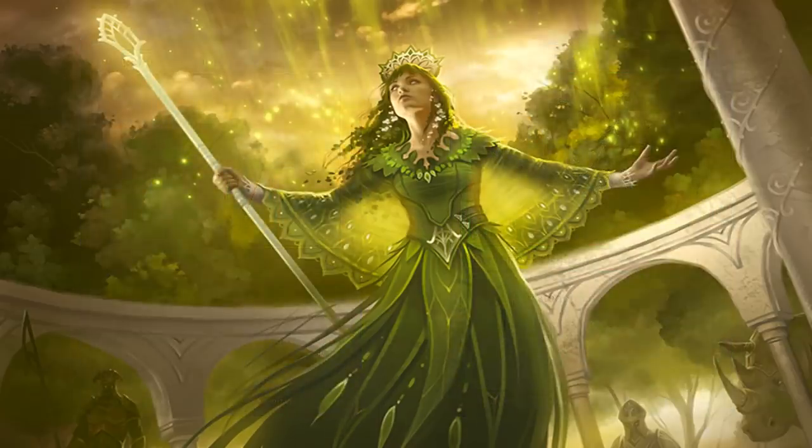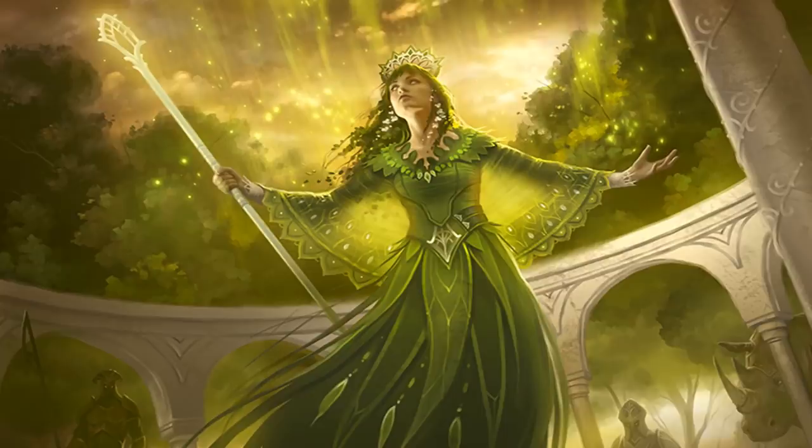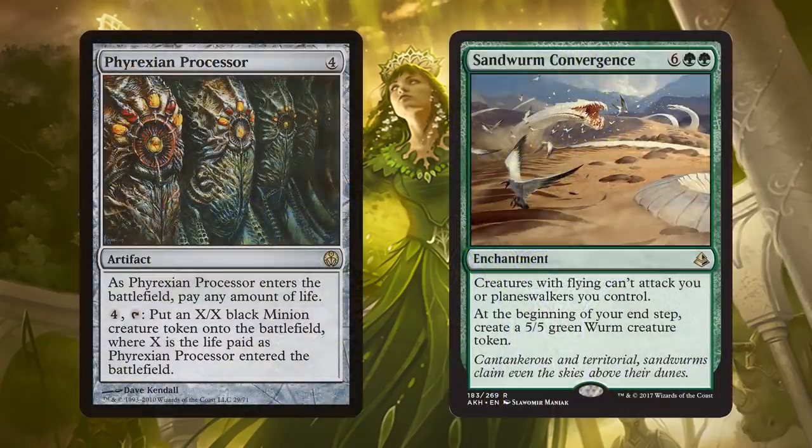With all of these cards, we can add another element: blinking things in and out. Eldrazi Displacer, Conjurer's Closet - a lot of blink effects in white can hit these amazing creatures and rebuy all their value. That doesn't work in a traditional token deck, but if we're blinking Thragtusk or Trostani's Summoner, we get a ton of value. And Phyrexian Processor is in almost every Trostani deck and deserves to be here. You gain a bunch of life, pay it into Phyrexian Processor, and the first time you make a creature, you gain all that life back with Trostani - then activate it again, almost doubling your life every single turn. If you populate them, your life total just gets out of control.